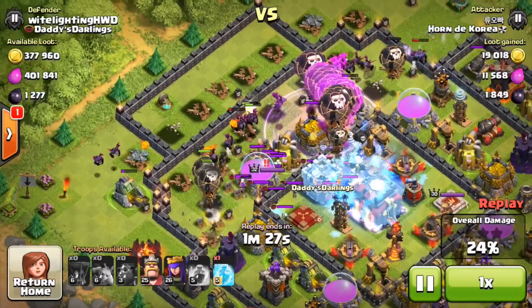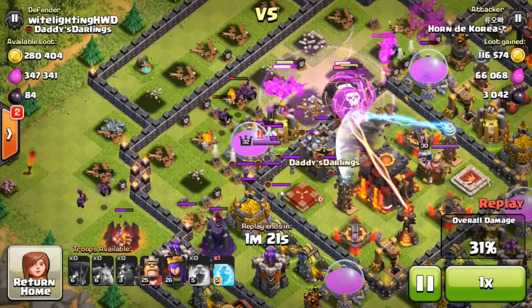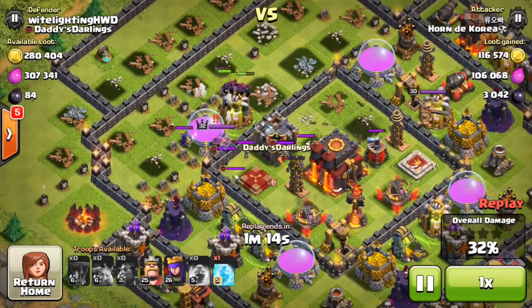He's going to freeze the inferno tower — pretty good placement there with the rage spell and the freeze — and my air sweeper will be going to work, making it really hard for the balloons to get to that X-bow. The defenses will be taking most of them out, and they will all go down right after that X-bow.